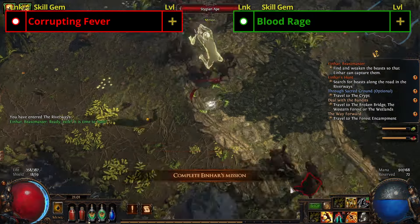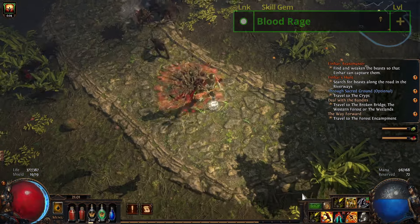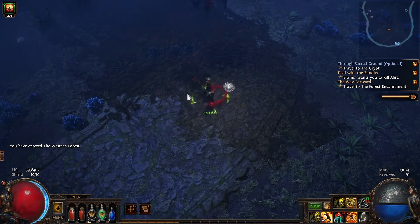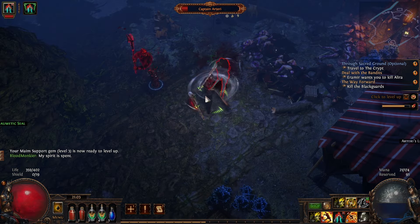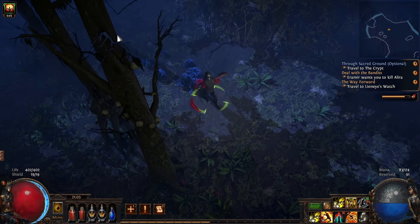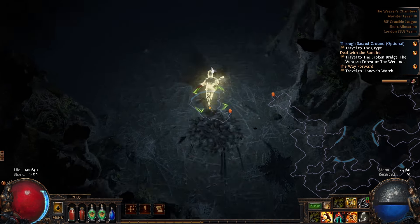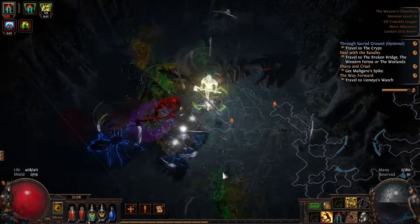Exit to the Riverways, follow the path and use Leapslam to jump over the broken bridges. This area is dangerous because of the little tree monster things, so I suggest not stopping to kill anything. Grab the waypoint as you pass it, eventually entering the Western Forest. Follow the path downwards grabbing the waypoint and noting the side of the road it's on. Cut down Captain Artiri at the bottom of the area and pick up the emblem he drops. Place this in the thematic seal. Head up the area on the opposite side of the room to the waypoint and eventually you'll find the entrance to the Weaver's Chamber — a large, dangerous spider.